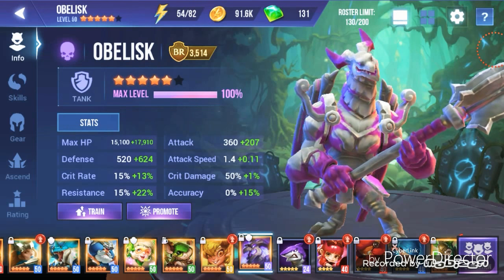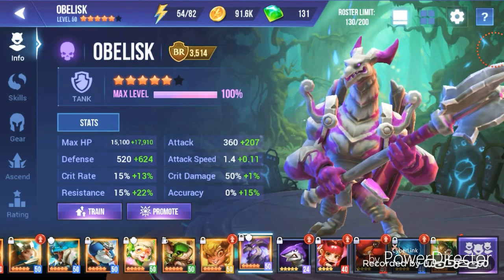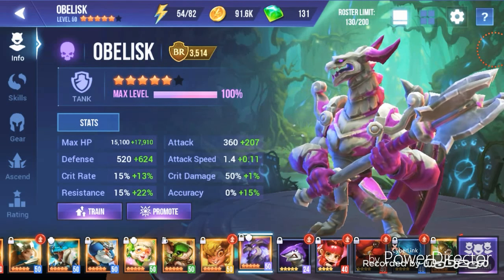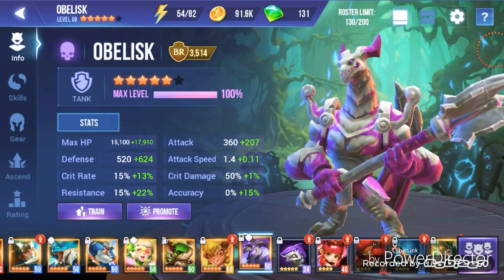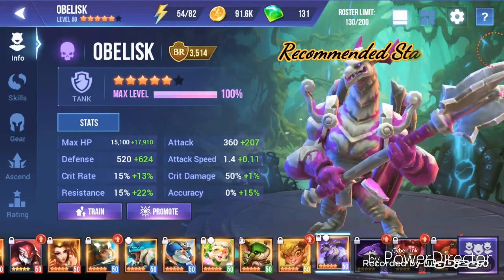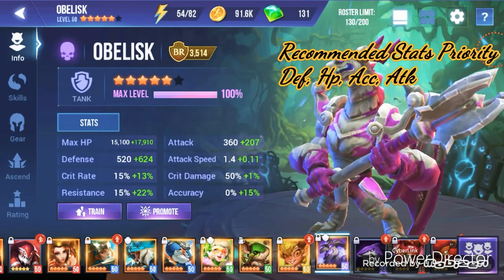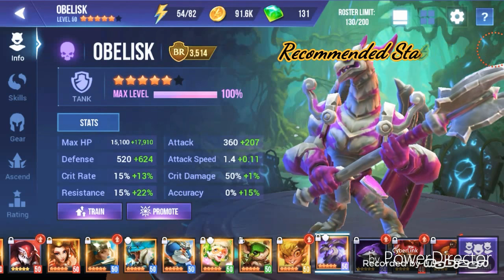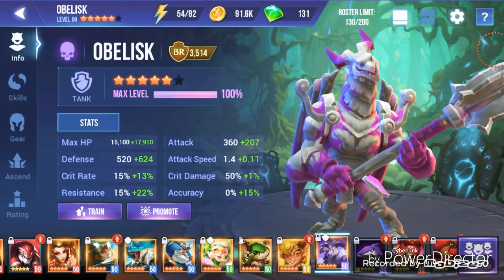One thing I do want to point out about Obelisk is that he is a tank and has a reliably high max HP as well as defense, which is really good. But he also does have one of the lowest attack speeds in the game at 1.4. I would personally build Obelisk with max HP, defense, accuracy, and lastly attack.